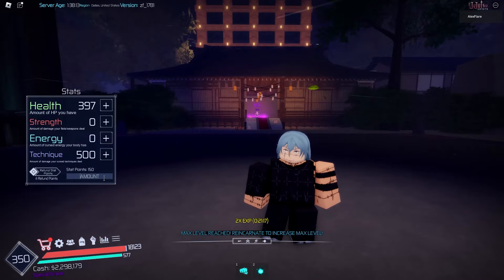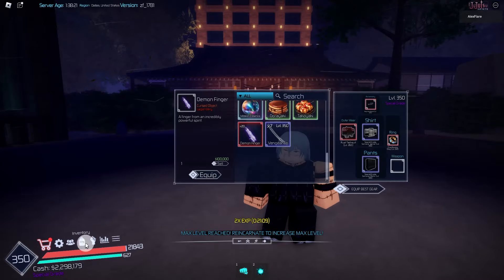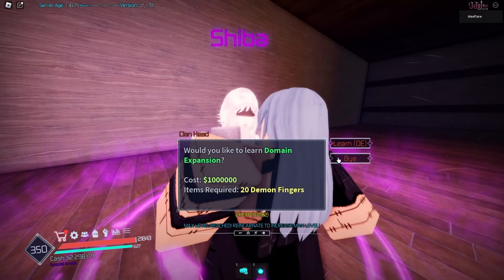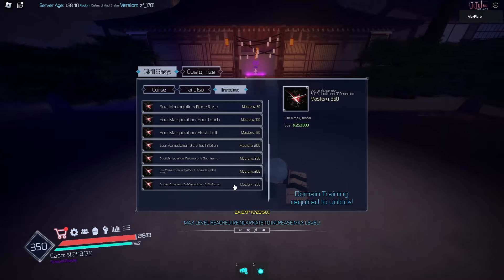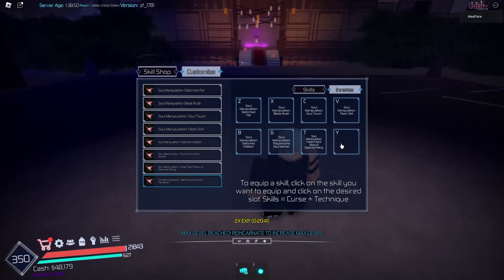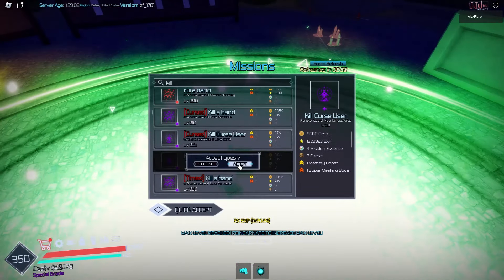We are level 350 now. In stats we can put 50 points into energy and 100 into HP - our stats are maxed out. If we go to Shiba we can learn domain training. Let's click domain expansion - we're offering 20 Sukuna fingers and 1 million cash. We have obtained domain expansion! In skills and innates, let's purchase Self Embodiment of Perfection - Mahito's domain unlocked. Put that on Y.